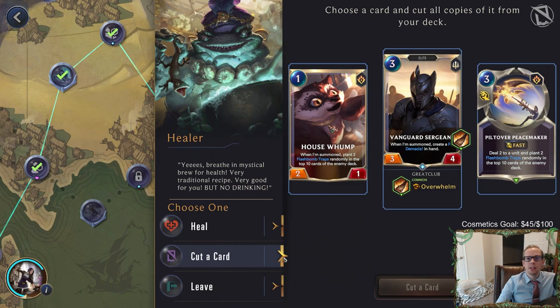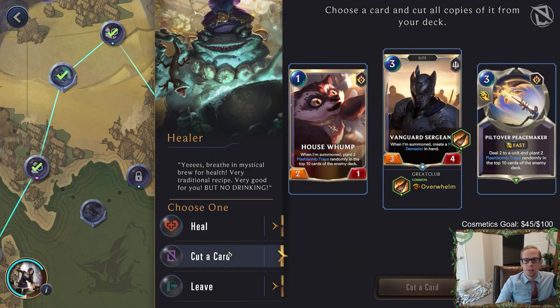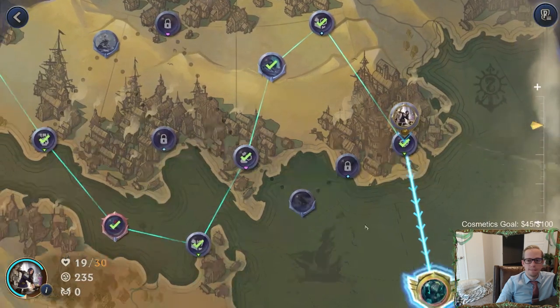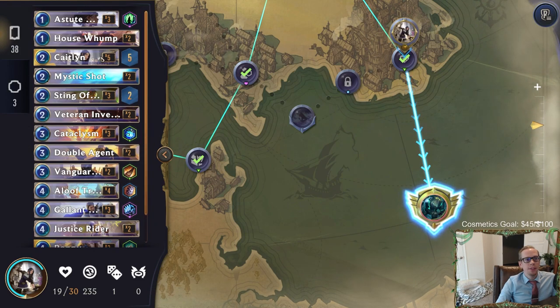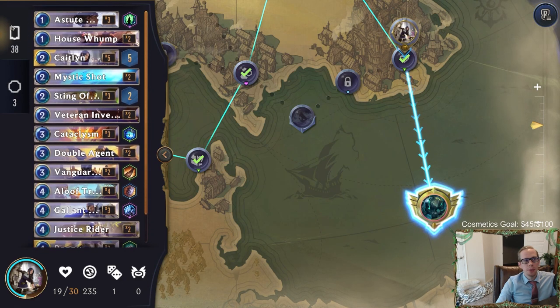We can either cut the Piltover Peacemaker which is useless or heal seven. Should we be at 26 or cut a useless Piltover Peacemaker? Seven health's a lot, but getting a useless card out of the deck is pretty good. We cut the card - so we have 38 cards, five Caitlins, two Poppies, three Jarvans. So we have 10 champions out of 38.